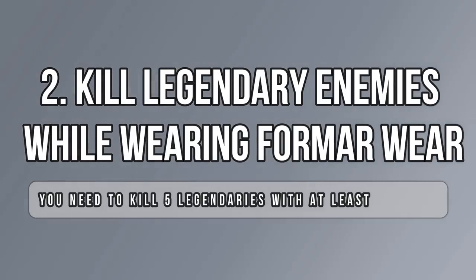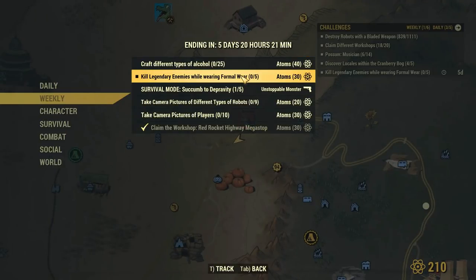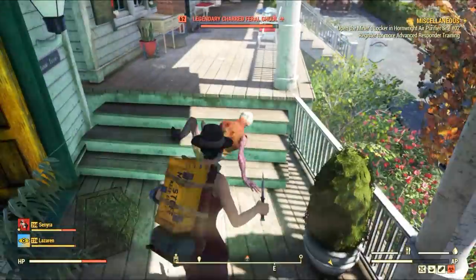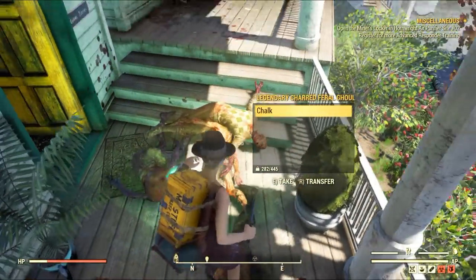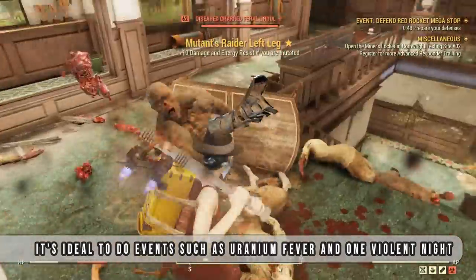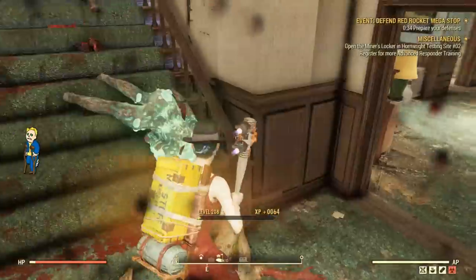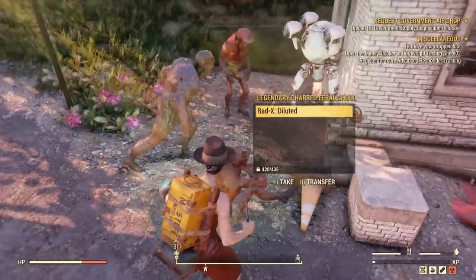Now let's proceed to kill some legendary enemies while wearing a formal wear, but there is a trick: it can't be just any legendary — it has to be at least one star or higher, otherwise it will not count. I tested it several times and I came across many normal legendary enemies at the White Spring houses and golf club. It's important to come to places where you normally find legendary enemies with at least one star. Golf club is not a very rich place for this type of legendary, at least in my experience. Don't forget to equip a formal wear outfit such as the red dress, then proceed to locations that often spawn legendaries with one to three stars.